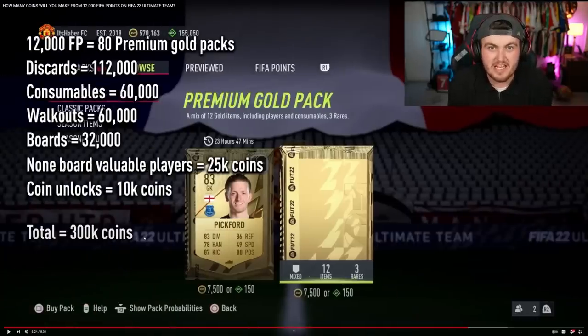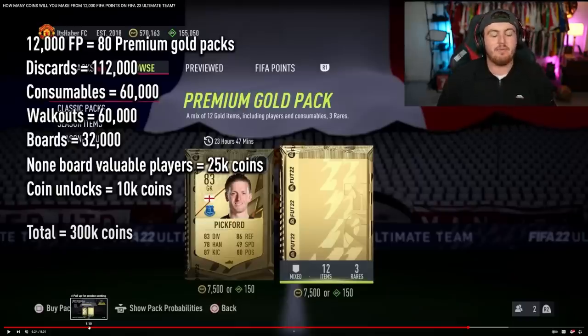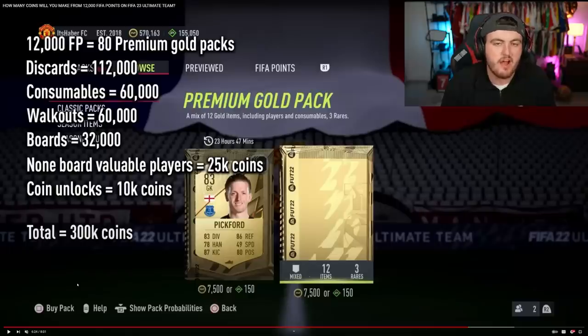Let's talk about your pre-order FIFA points. If you pre-order the Ultimate Edition you've got 4,600 FIFA points to spend when the game comes out. They will be on your account the moment you load Ultimate Team for the first time on your console — they won't be there on the web app or companion app. So don't fear if your FIFA points aren't there on September 20th; they'll be there on September 22nd. I did a video last year calculating how many coins you can get from around 12k FIFA points, and I calculated around 300k coins per 12k.